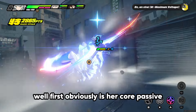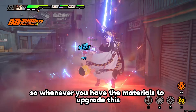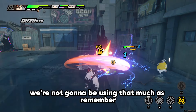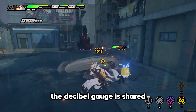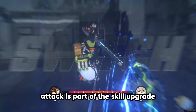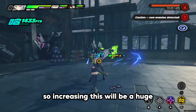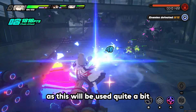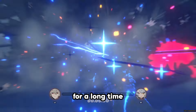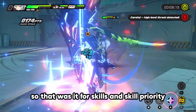Now for skill upgrade priority. First, obviously, is her core passive — it's her bread and butter, so upgrade it whenever you have the materials. Second is her chain attack slash ultimate skill. Her ultimate won't be used much since the decibel gauge is shared, but the chain attack is something you'll use a lot, so increasing this is a huge DPS boost. Next is her skill, then basic attacks, then assist skill, and finally her dodge skill.